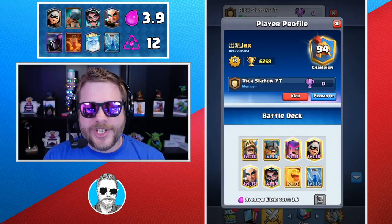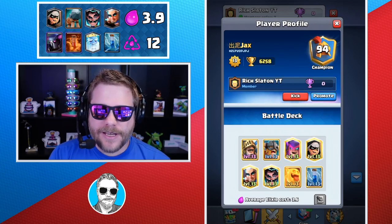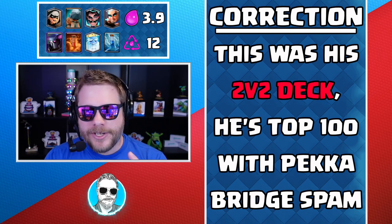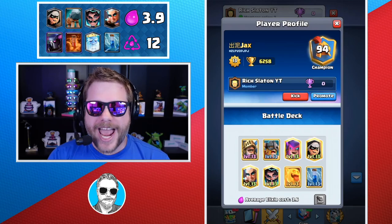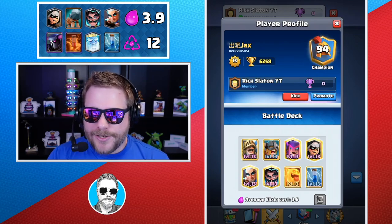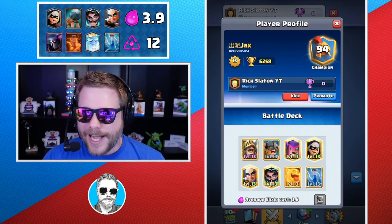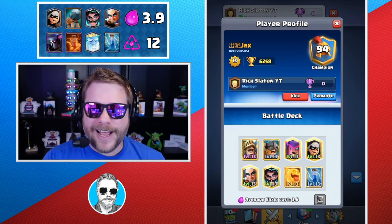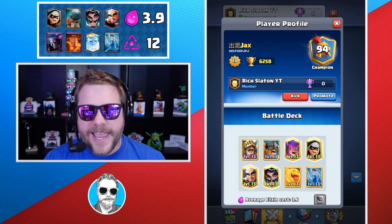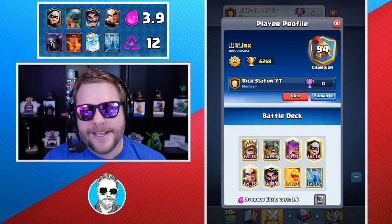Here we are with Jax CR. Jax is currently number 94 in the world as we're recording this video, and that's with a Bridge Spam variation, not Pekka Bridge Spam right this second. You can go to his YouTube page, youtube.com/JaxCR, for a ton of Bridge Spam and Pekka Bridge Spam content. It's Pekka Bridge Spam, 3.9 average elixir, 12 elixir cycle all the way around — a classic deck that was around before Magic Archer. Magic Archer became a big part of it. Let's go through a few basics that you need to master if you're trying to improve from average to good play with Pekka Bridge Spam.